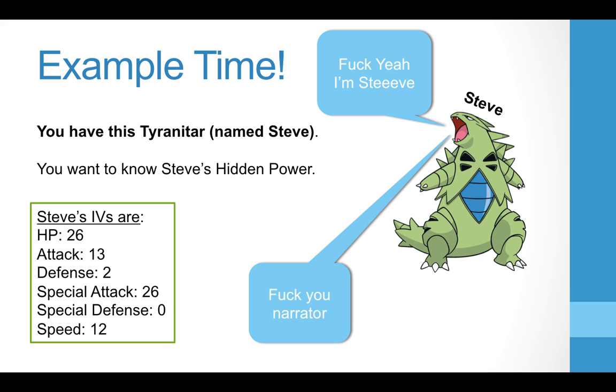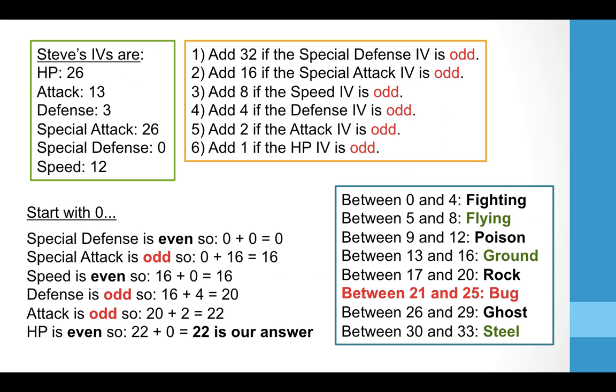Not the best Tyranitar, but it'll do. Those are Steve's IVs and the rules I showed earlier. Start with zero. His Special Defense is even, so you don't add 32. His Special Attack is odd, so you add 16. Speed is even — nothing. Defense is odd — add 4. Attack is 13, an odd number — add 2, giving 22. HP is even — nothing. So 22 is our answer, and Tyranitar's hidden power would be Bug. All this is already figured out for you, and there are lists of IV combinations needed for each hidden power — I've got the best combinations in this video. This is mostly for curiosity and to help you understand what's going on.